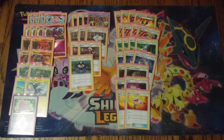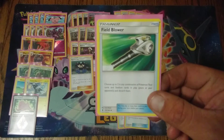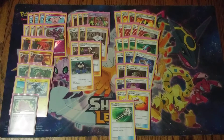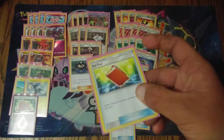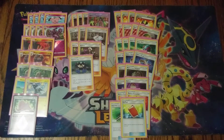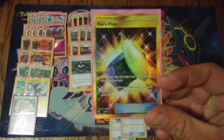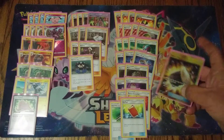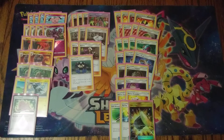One copy of Field Blower, just to get rid of opposing stadiums or Pokemon tools that could be troublesome. One copy of Pal Pad to get back our supporters like Guzma, Diantha, and Apricorn Maker. And one copy of Fiery Flint — we don't play any fire energies, but it works similarly to Ultra Ball: discard cards from your hand to send your hand count down to zero.